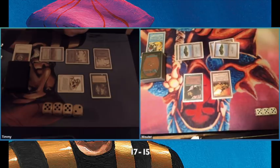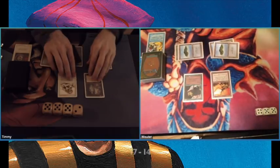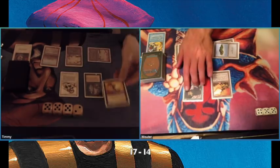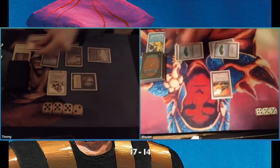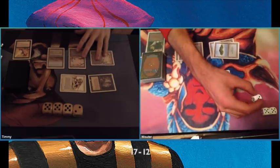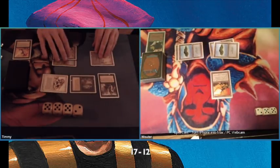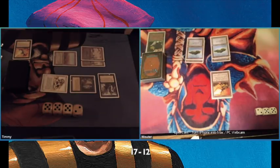Four mana tap — great, this is excellent. There's the Rocket Launcher. The Rocket Launcher originally comes from the Antiquities set and you can pay two to deal one damage to any target. Here you see me using a combo: I play a Paralyze on the Serendib Efreet, it taps the creature, and I can activate my Royal Assassin to kill the Serendib Efreet, swinging in for two damage with the Savannah Lion.